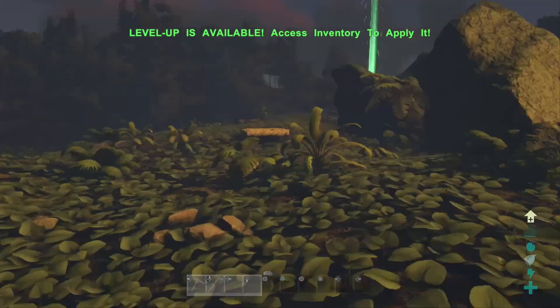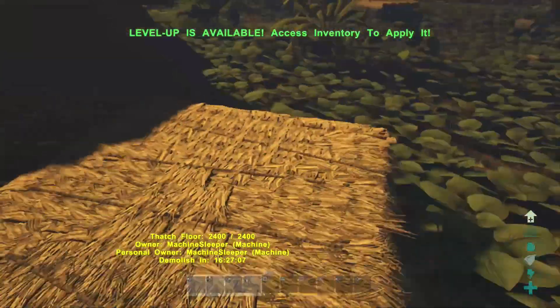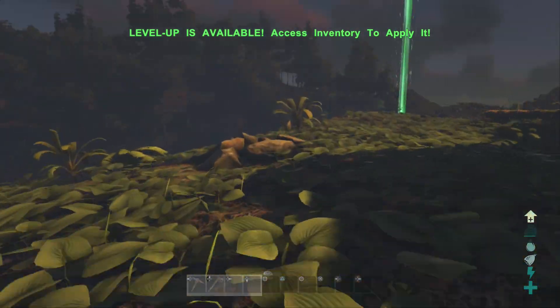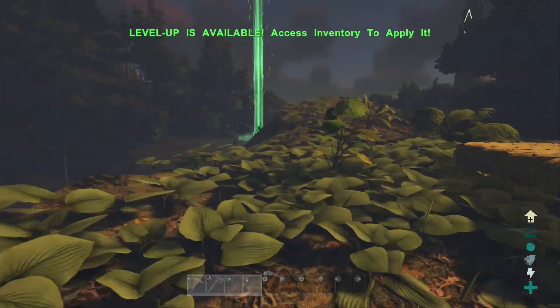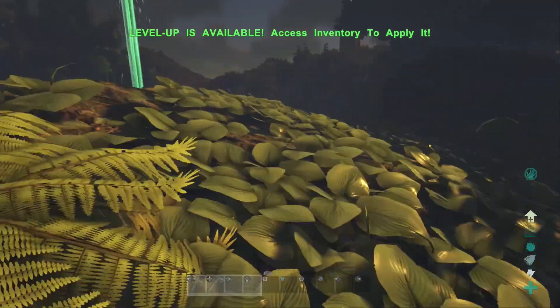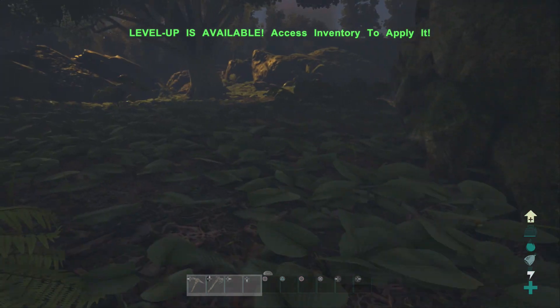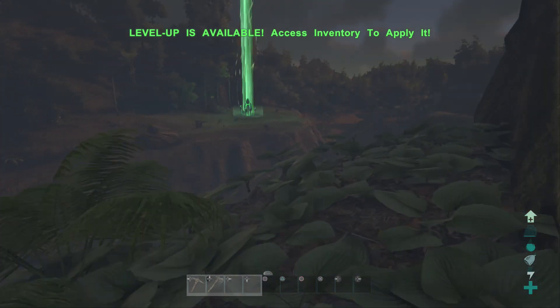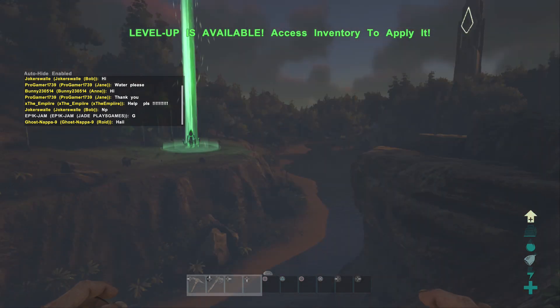On official servers, be on the lookout for people placing pillars or foundations down — this will stop you from building in that area. It's a big problem on official servers and something Wildcard does not want to happen. It's okay to mark out an area with pillars or foundations if you're actually going to build there, but many people use it just to troll or prevent others from building.